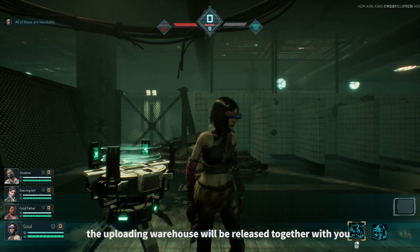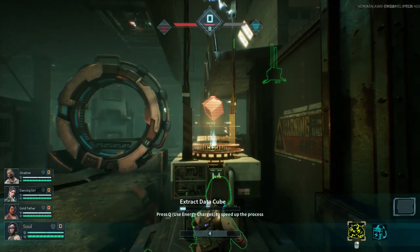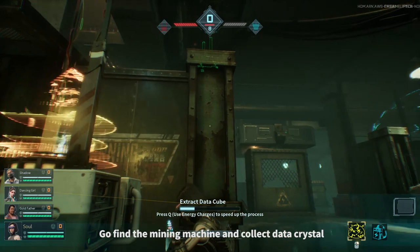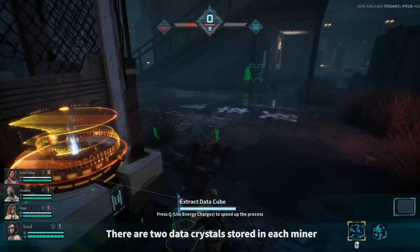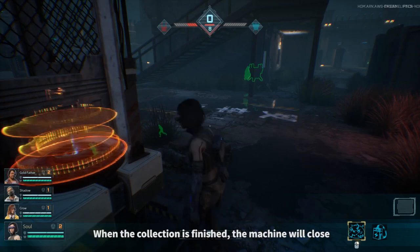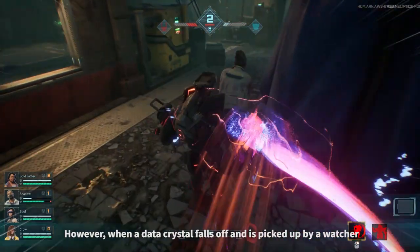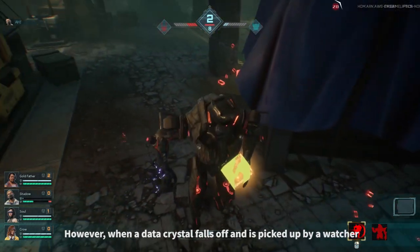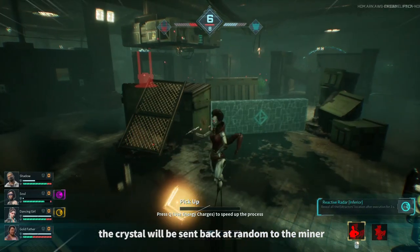The uploading warehouse will be released together with you. When you choose to be an extractor, go find the mining machine and collect data crystals. There are two data crystals stored in each miner. When the collection is finished, the machine will close. However, when a data crystal falls off and is picked up by a watcher, the crystal will be sent back at random to the miner.